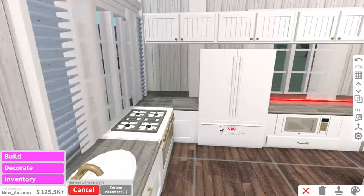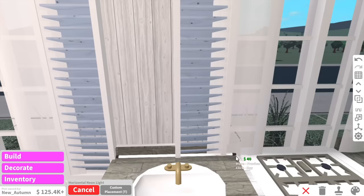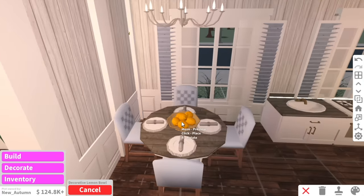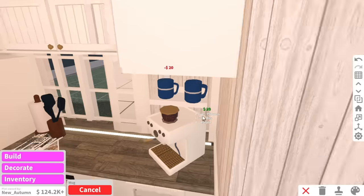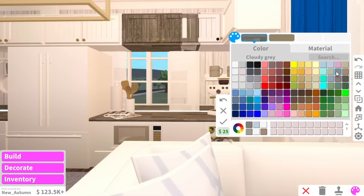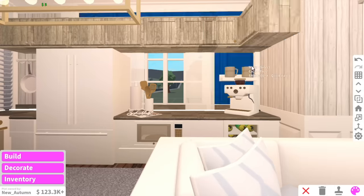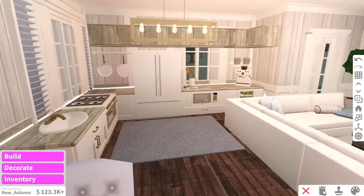You guys have a lot of trust in me to give me full access to your house and money. Of course we need a lemon bowl, and we need her little mug collection - I feel like everyone needs a mug collection. I might just change the texture of these counters because I feel like the white is a little bit overpowering right now. Okay, we've got our kitchen all complete.